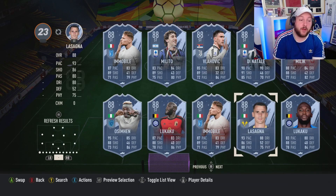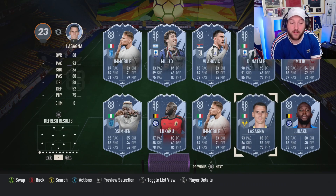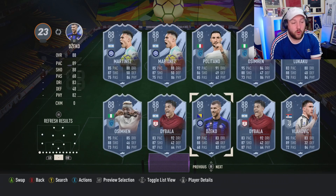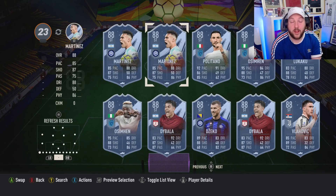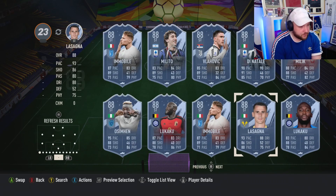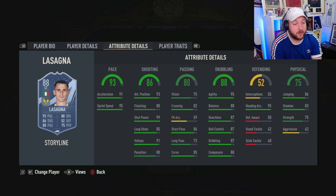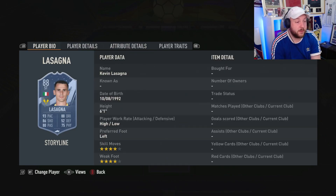We only have one or two Italians — Hippolitano was an SBC and Di Natale is the hero — so we haven't got many Italian strikers, which already gives Lasagna an advantage for chemistry. On the flip side, there are an abundance of options including an 88-rated card as well. They are very similar cards, but Lasagna does top them slightly. If you're running a Serie A team, he's not a bad option.